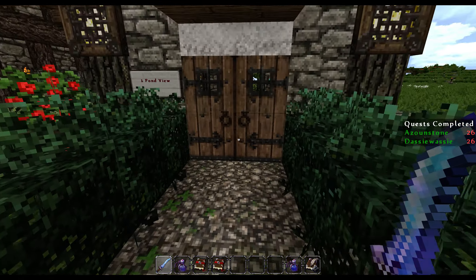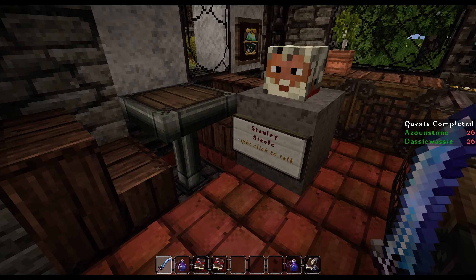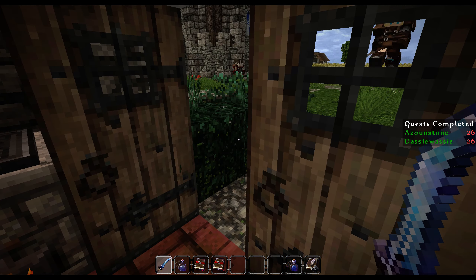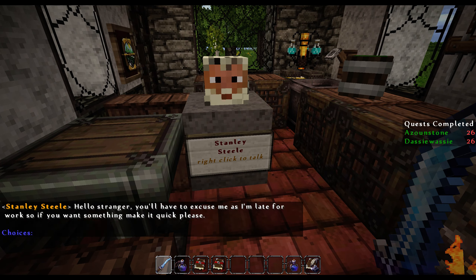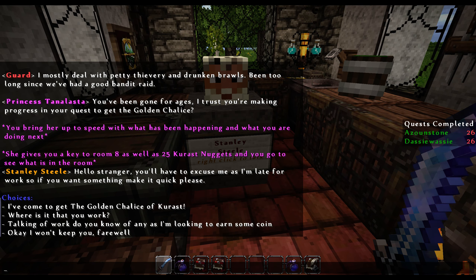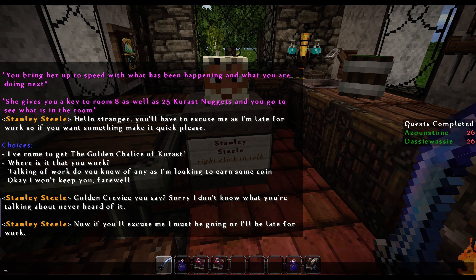Here we are at One Pond View. And here's Stanley — Shady Stan as he was called. If we want something, make it quick. We'll get to the point — we've come to get the Golden Chalice of Curast. Golden crevice, you say? Sorry, I don't know what you're talking about, never heard of it. And he's got to go off to his work.